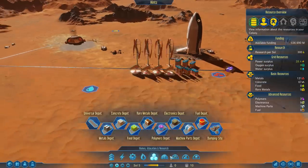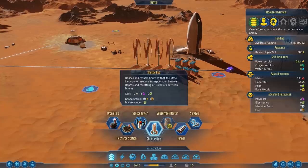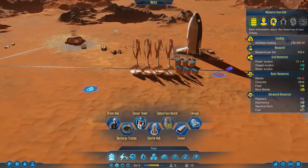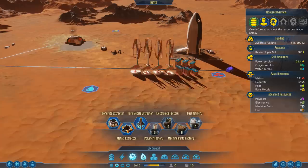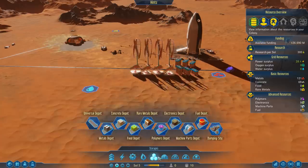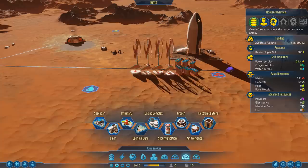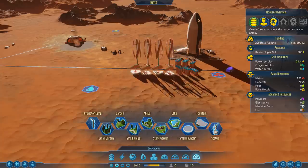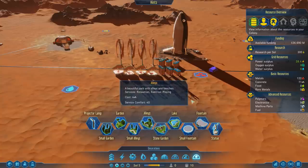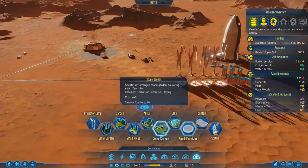Let's talk about the resupply deal. The shuttle hub houses and refuels shuttles that facilitate long-range resource transportation between depots and resettling of colonists between domes — I don't think that's what we're looking for. Let me look through the menus: wind turbine, power stuff, electronics factory, fuel refinery, storage, basic dome... where do we request the resupply? I'm not sure where we even do that, but I'll figure it out.